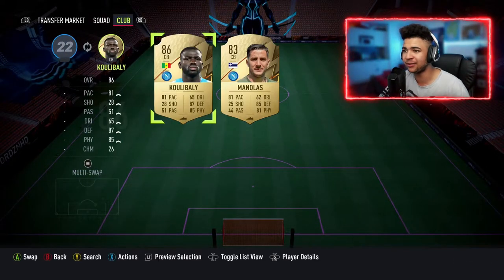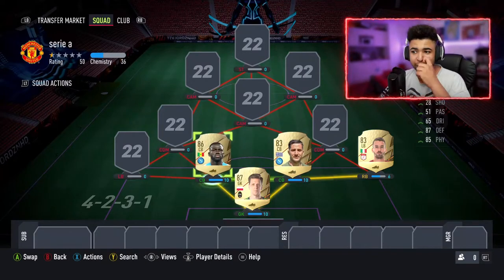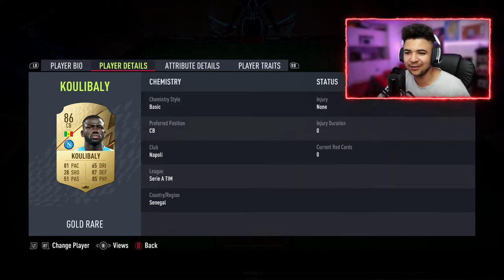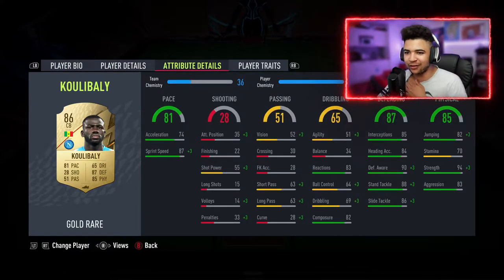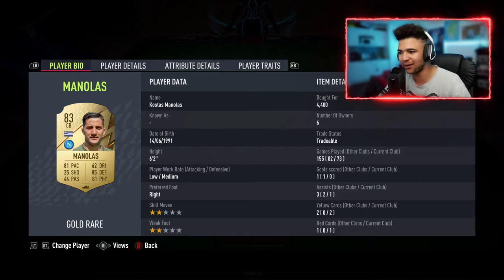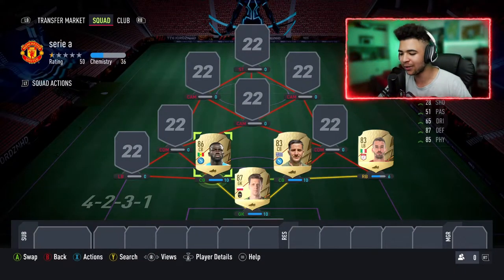Then in our two centre-back positions, we have got none other than Koulibaly and Manolas. 74 games played with Koulibaly — his pace, physical, and defending on this guy is nuts. As well for Manolas, he has played 73 games and got one assist. These two are definitely my rock when it comes to my defence.